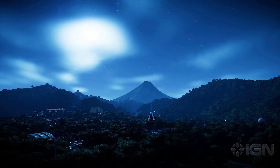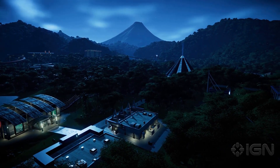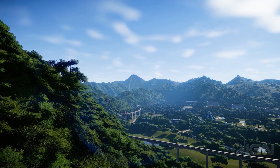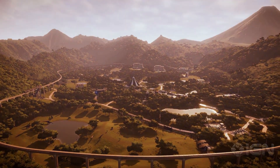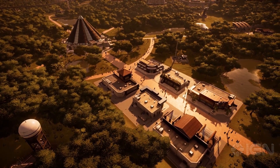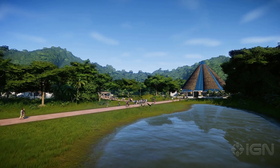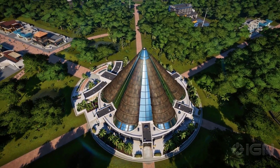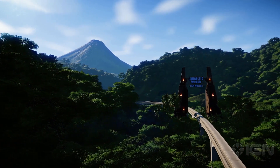Sandbox mode will feature unlimited money and take place on the sixth island, Isla Nublar — the island where the first Jurassic Park film and Jurassic World took place. Look how beautiful the scenery is! You can actually see a rampaging stegosaurus in the footage, going past the Innovation Center at the bottom left. It clearly broke loose and went on a rampage through the park, which is absolutely ridiculous.